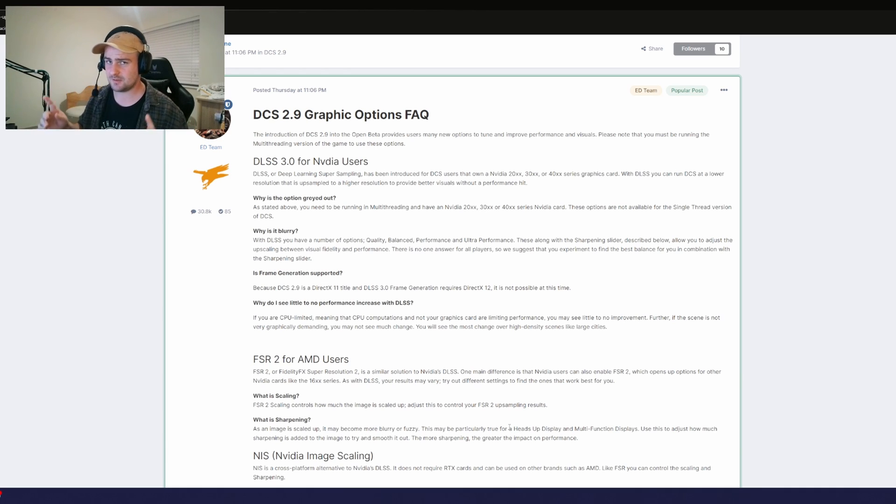I wanted to cover off some important FAQs that were posted on the DCS forums. Firstly, you're going to need to make sure that you're running DCS in the multi-threading version of the game. Also, DLSS does not work if you have anything that's not an RTX card. You may find that the game is blurry because of the different presets ranging from quality to ultra performance and everything in between.